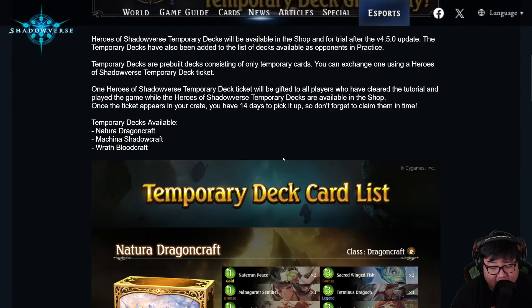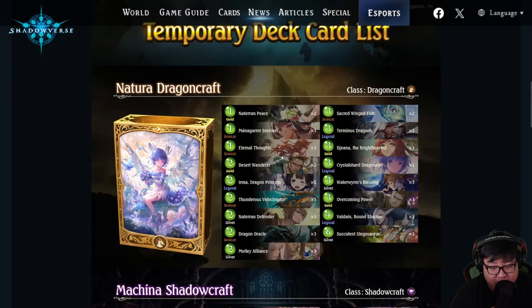Which one should you pick out of these three? Natura Dragoncraft, Machina Shadowcraft, Wrath Bloodcraft. We're going to have to test to come up with a definitive answer, and if in practice my answer is different from what I come up with in this video, I'll update you guys — no worries — but here are my first impressions.